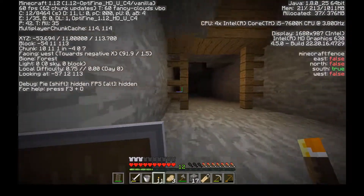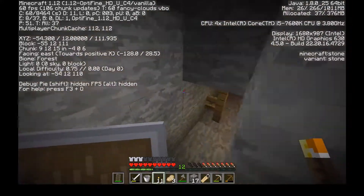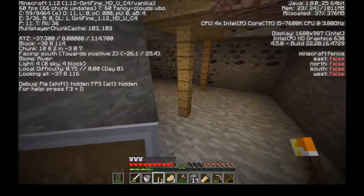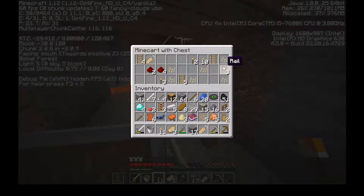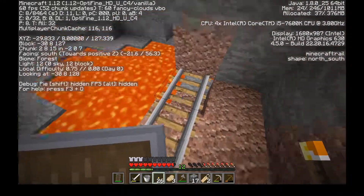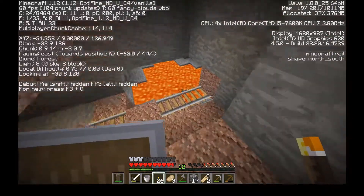We're on level eleven — bedrock exposed. I haven't seen that before like in a cave, geez. We're on eight. A mine cart with chests all the way down here — what's someone doing all the way down here? I guess I'm all the way down here. That's a lot of torches. We'll take another name tag, some more torches. Long live the floating rail — that's funny.